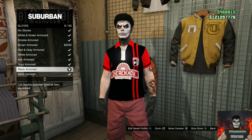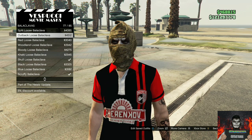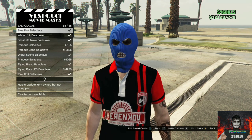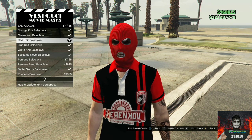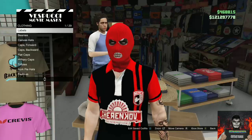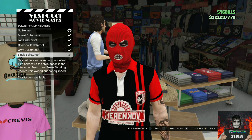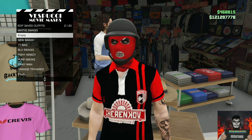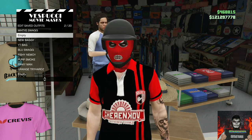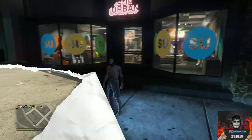Head over to the mask store. Go to the Balenciagas and purchase the red knit mask. Then equip a black bulletproof helmet through your interaction menu, or you can buy one at the mask store. Now you should have this cool red and black jogger outfit.